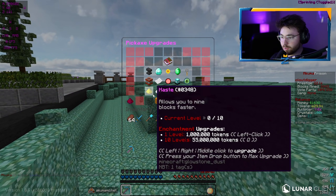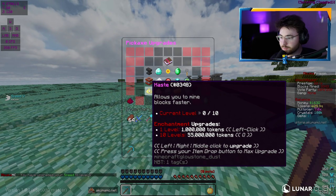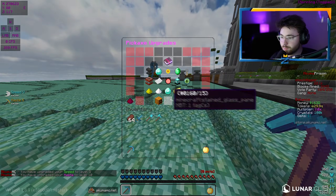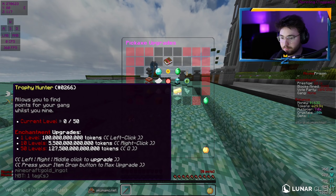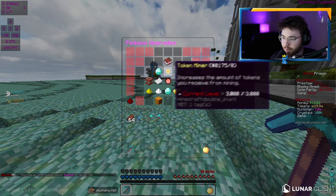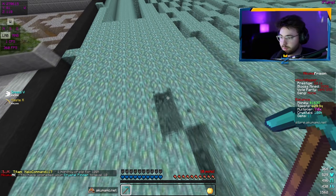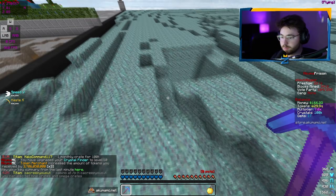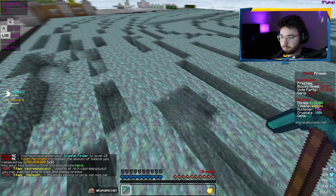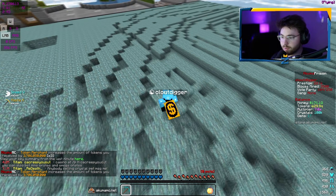Let me get these simple enchants out of the way as well. Speed — you upgrade to speed 5 and you get speed 5 when holding the pickaxe. Haste — you can go all the way up to haste 10, you get haste 10 when holding it. And then trophy hunter — that's for gangs, which I don't really need to show off. Crystal finder is kind of like the token miner; you just find crystals when mining. It's really only 10 levels and I think that was 5 trillion — you get like one crystal every time it procs, it's just kind of rare.